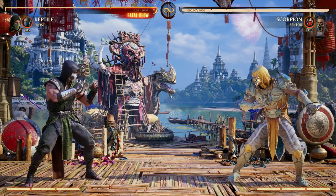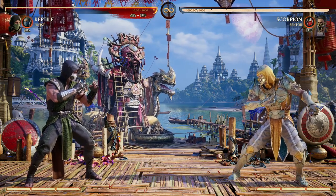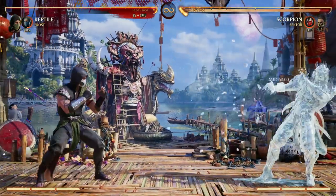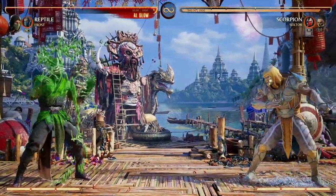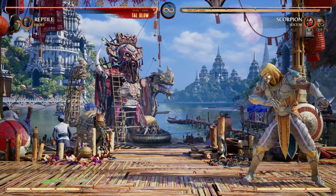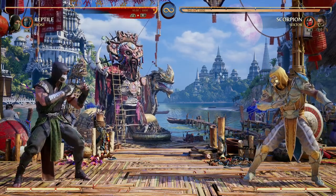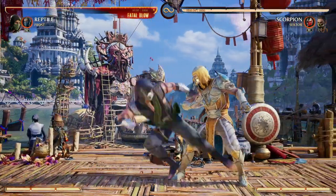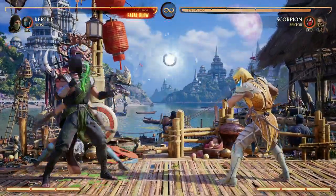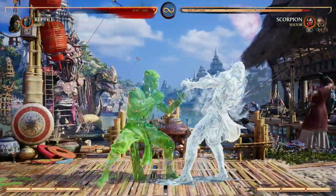A cameo I love to use with Reptile is Frost, because of her back cameo move — the Frost Orb. This gives us that space and time to then go invisible and rush our opponent while they're afraid to approach us. By the time they can, we're invisible. So what you might do is knock your opponent down, throw out the Frost so they don't want to approach, then go invisible and do your thing.